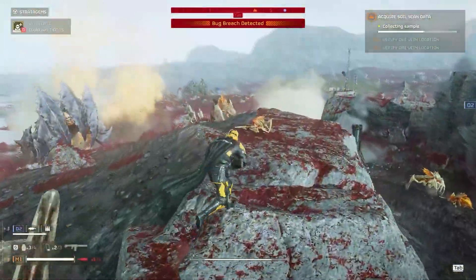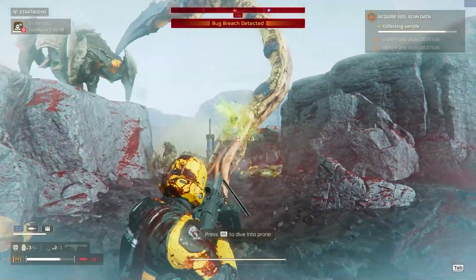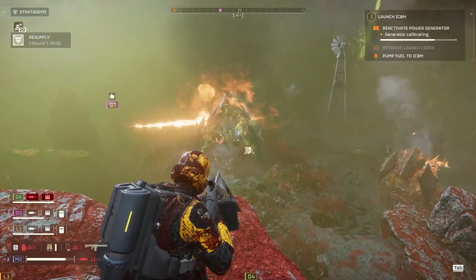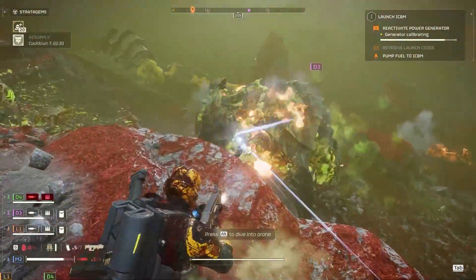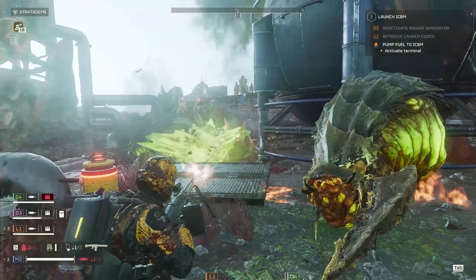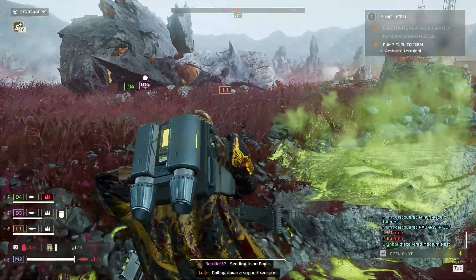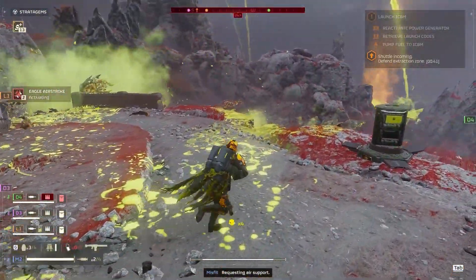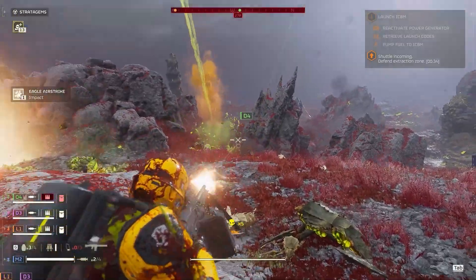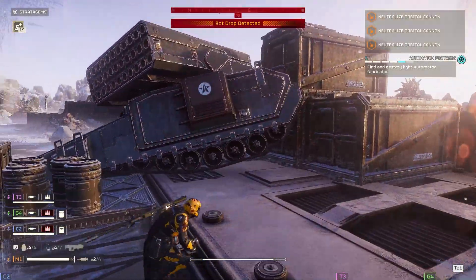We also have new enemy types. The big one on the bug side is the Impaler — this was from Helldivers 1 and it is scary. It's very big and has huge tentacles that can come out and whack you across the map. On the bug side we also got the Spore Charger, which is like a bile variant of the Charger with a thick acidic fog that follows it around, making it easy to detect. There's also the new Alpha Commander — a new Brood Commander variant that looks cool, is heavily armored, and can call upon more heavily armored Terminid types.